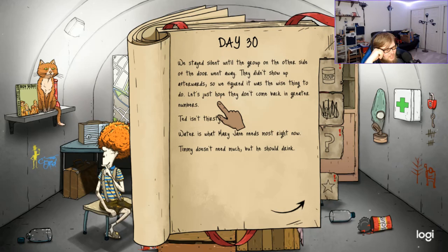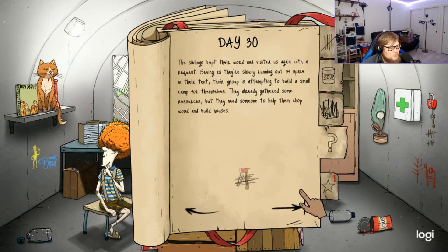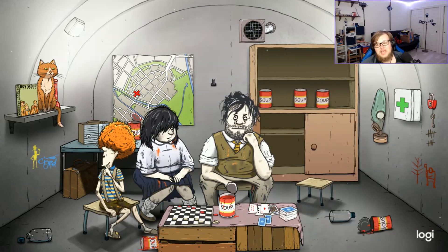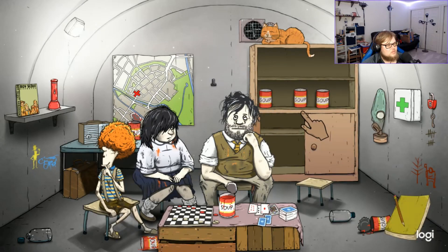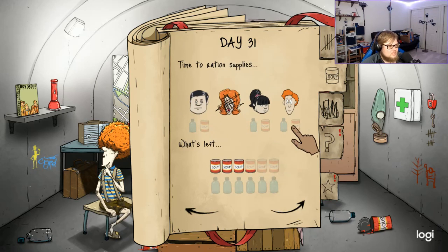Ted isn't thirsty but Mary Jane needs water — and we don't have any more water for Timmy. Sorry, we're all out of water. The siblings kept their word and visited again, requesting help building a camp — they needed an axe for wood. We do not have an axe. We wish we had one — it's useful for chopping wood and as a weapon against bandits. Either way we obviously couldn't help our friends today.